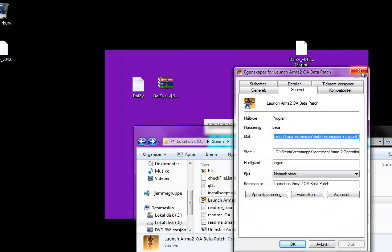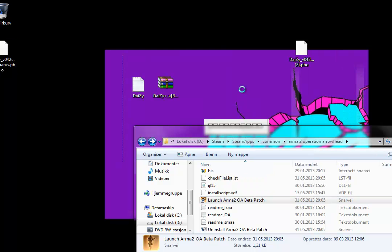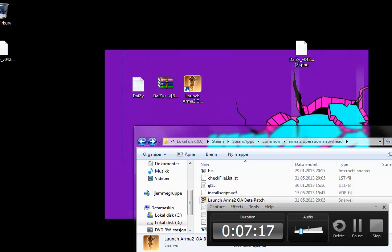What you are going to do is you are going to copy this and paste it into your desktop, which you can easily do by pressing Ctrl+C to copy it, and Ctrl+V to paste it.